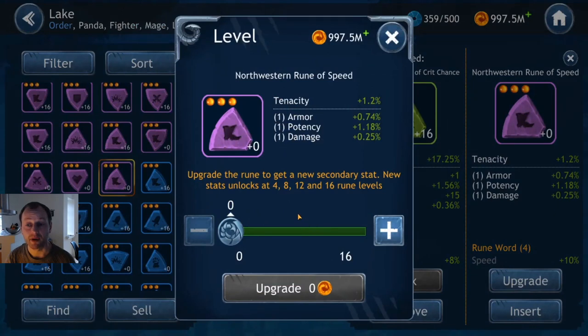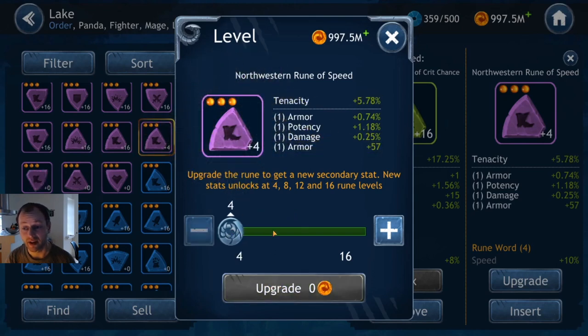Here's another example of something to avoid completely. It's a speed rune that doesn't have speed. Yes you can get lucky getting speed on the last roll, but we didn't — and what can you use this for? Nothing really, because the whole purpose of having a speed rune is to go fast, and without speed on a secondary it's no good. I'm not even going to bother to level this up — even on the test account it's that bad.